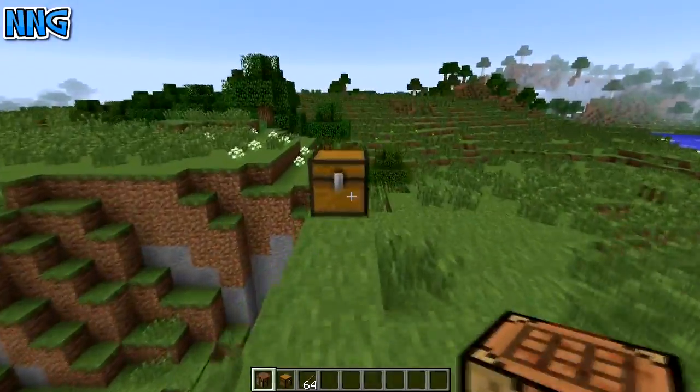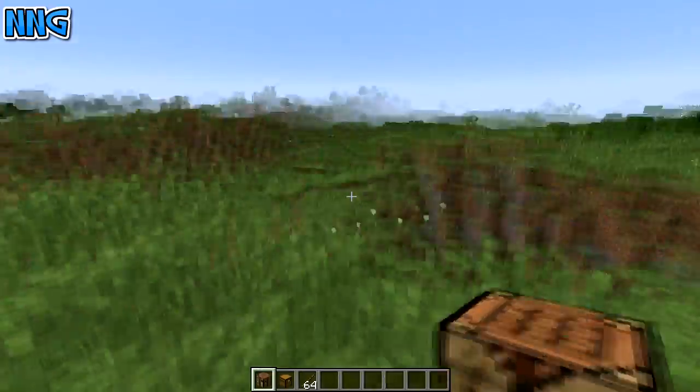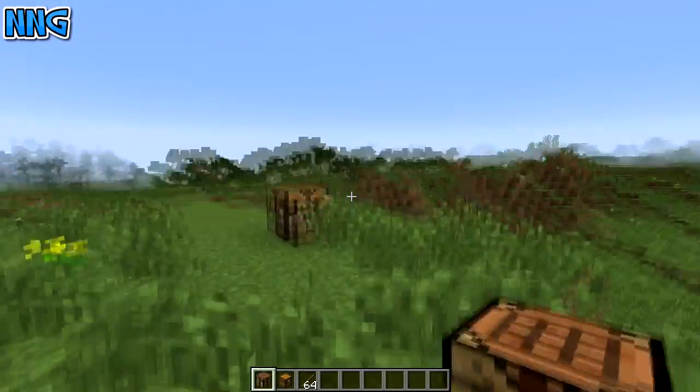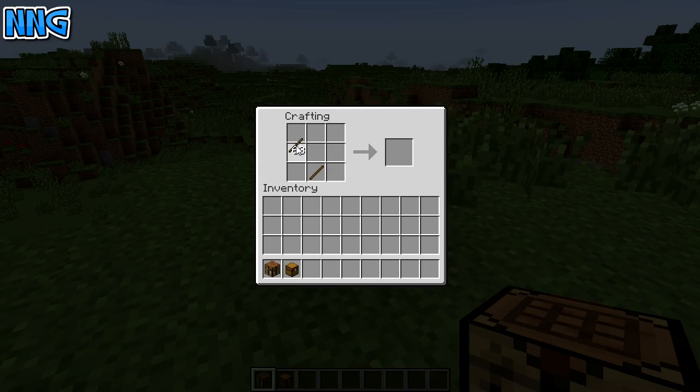Wood on one row, and then maybe stone on another. If you don't want to wreck the organisation, you can use the chest transporter mod, and basically it puts in this little transporter, which you can see here.